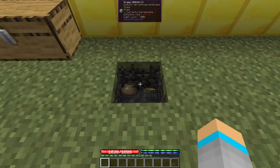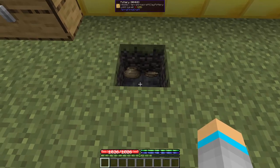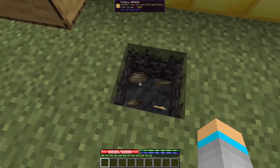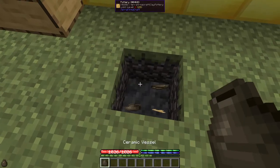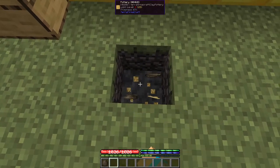Once your pit kiln has been burning for 8 in-game hours, it will finish revealing your finished pottery. This can be picked up by holding shift and right-clicking on it, or by breaking the actual pottery block.